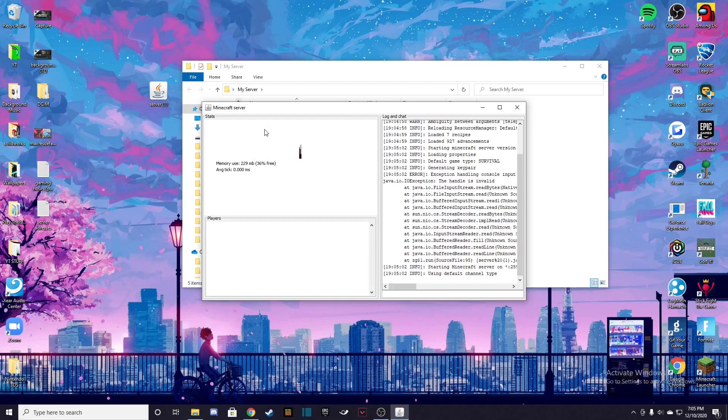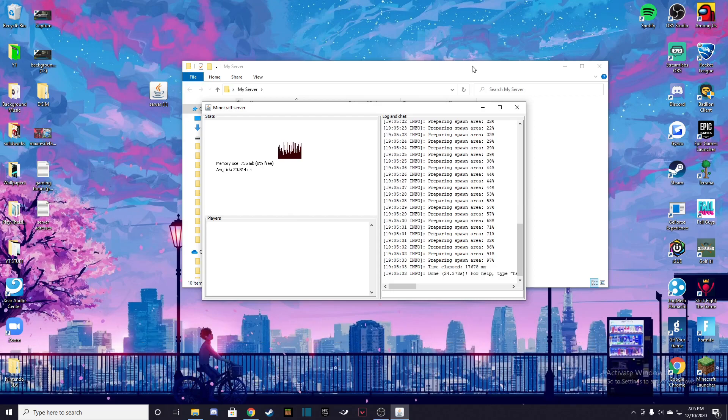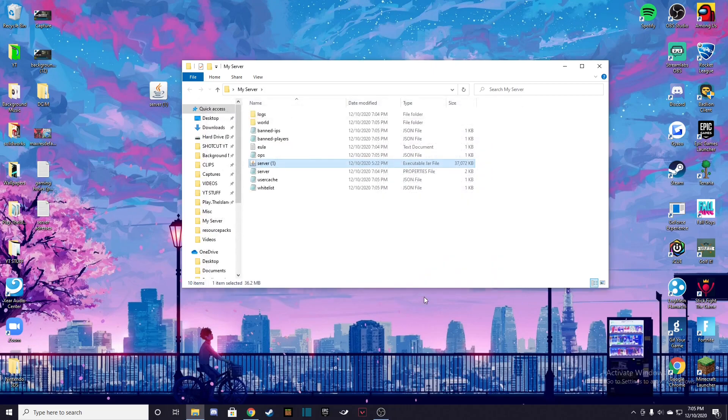Now you can see this little screen is popping up — this is the control panel for your Minecraft server. Right now it is actually loading up the world. There you go, it's ready. We don't really need to look at this right now. To stop your server, make sure to always type 'stop' in here and it will shut down and automatically close. It's really convenient.